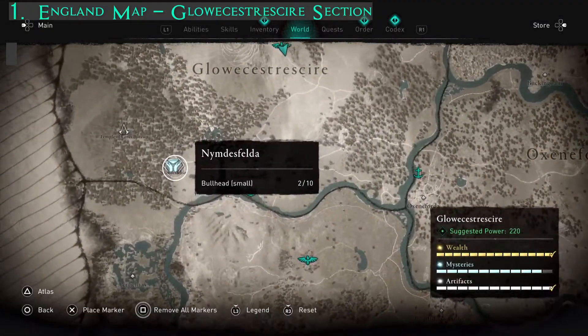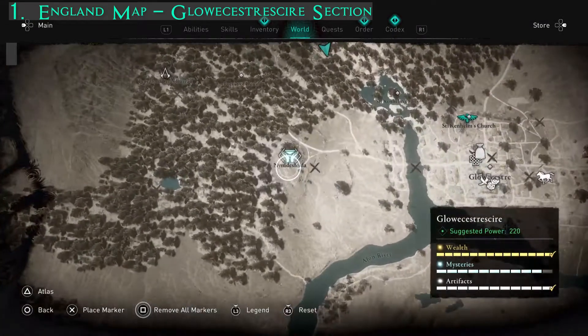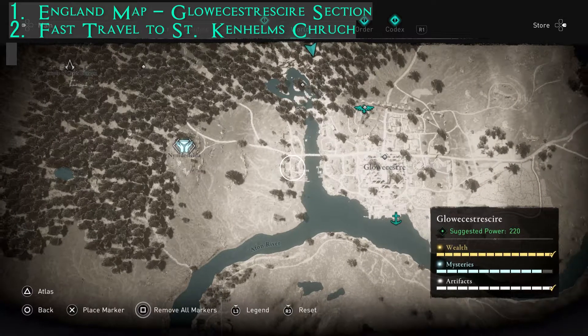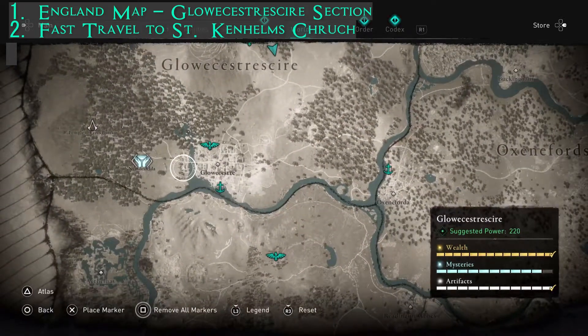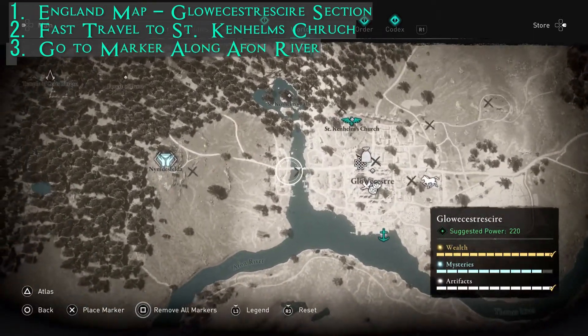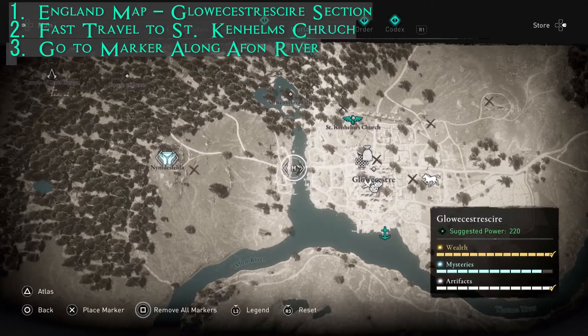So on the England map, you're going to go to the Glawissestra Shire section and fast travel to the St. Kenhelms Church. Then you're going to go to this river here that I'm hovering over to get your 20 bullhead small fish.